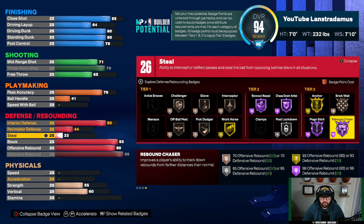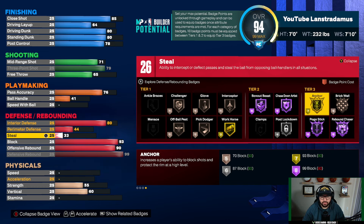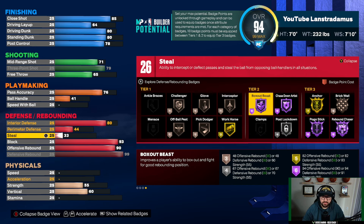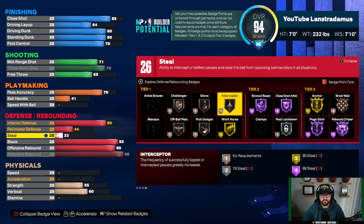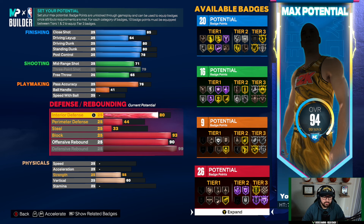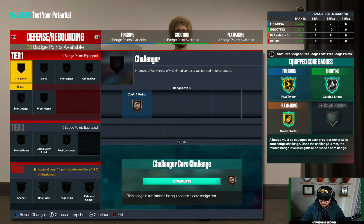With this defensive setup you'll see some badges locked. We'll get rebound chaser hall of fame — a must-have. Anchor hall of fame would be great but you'd need to lower physicals significantly to reach it, which I didn't want to do. We unlock silver brick wall, silver post lockdown, and box out beast — pretty much every badge you could ever need as a center on a popper build. Your physicals will be strong enough to actually utilize these on defense. Despite being a popper build, you're not losing much on defense or finishing.